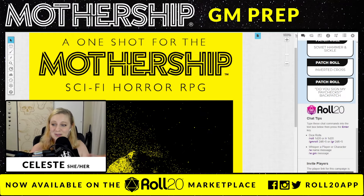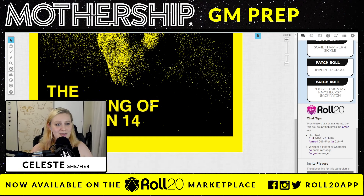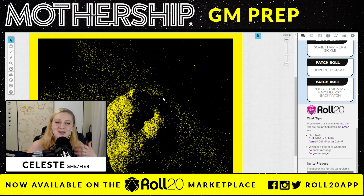So the module itself, you can see here on my screen, is The Haunting of Epsilon 14. We are going to be covering the basics of this game. I'm going to be showing you around what it looks like inside Roll20, what you can expect when you purchase this bundle, and then we're going to do a little GM prep — what I would do before a game actually starts, how I would go in, look at the module, and prepare for session one.